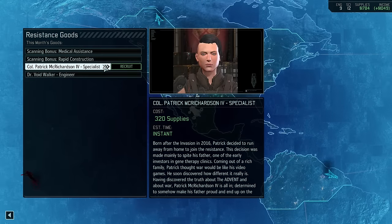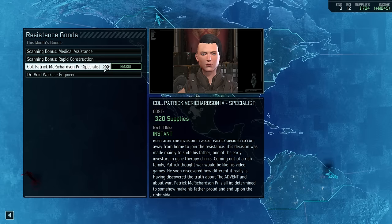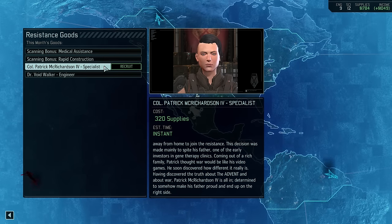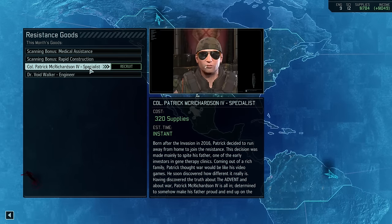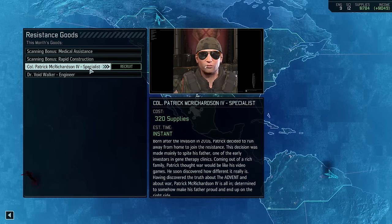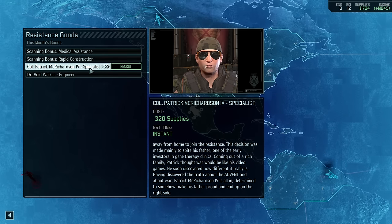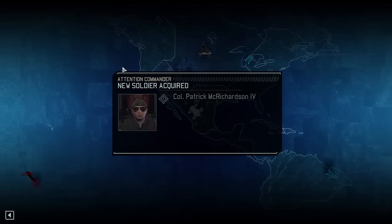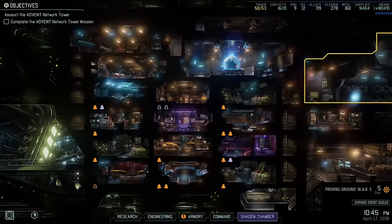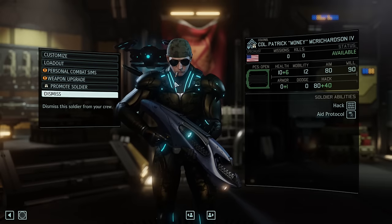We can get a Colonel Specialist — Patrick Mick Richardson IV. Born after the invasion in 2016, Patrick decided to run away from home to join the resistance, mainly despite his father. Coming out of a rich family, Patrick thought war would be like his video games, but soon discovered how different it really is. Having discovered the truth about the Advent and about war, Patrick Mick Richardson IV is all in, determined to make his father proud and end up on the right side. Well, guess what? Today is your very lucky day. Nickname is Money — that's cool.